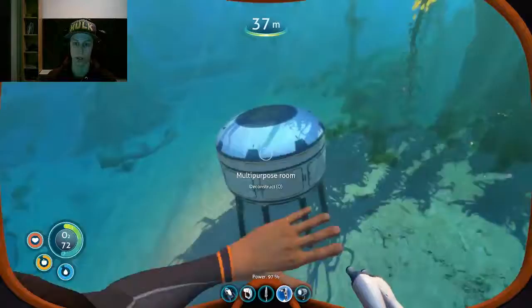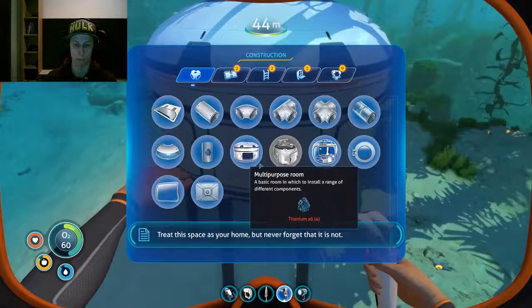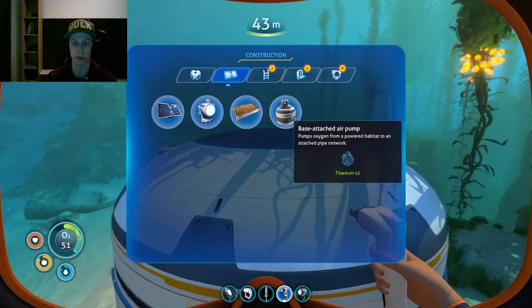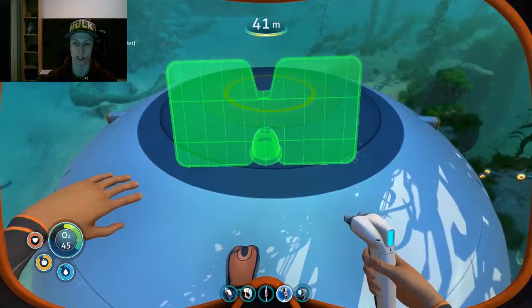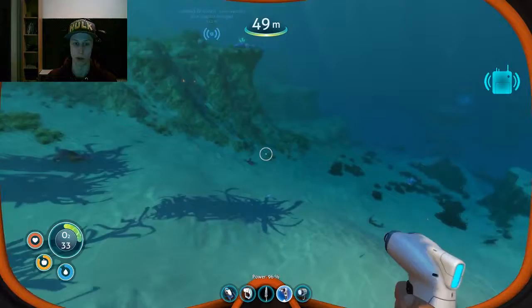There's our base! The PDA says: 'It may be prudent to separate work and leisure spaces to maximize productivity. Treat this space as your home, but never forget that it is not.' Okay sure - I need a hatch, or else we can't go inside, and we need power or else there's nothing. You need power, man, or else this thing doesn't turn on. We need quartz for the solar panel, but we don't have enough - that blows a little bit.